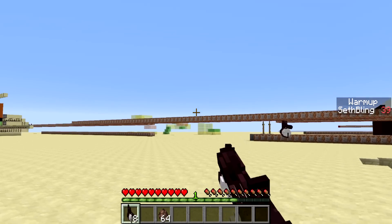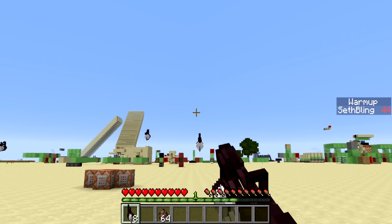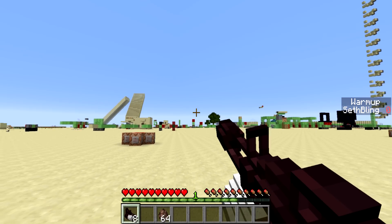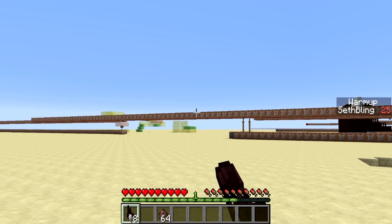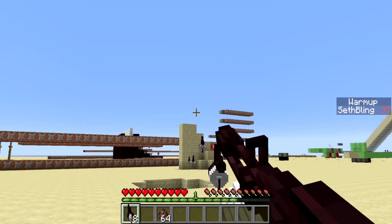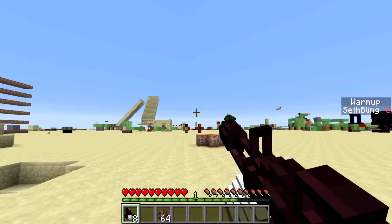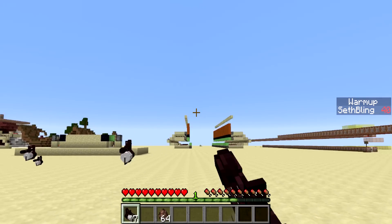So as the warm-up score goes higher, it plays the sound at a higher pitch. The sound you're hearing just from the minigun warming up — that sound is the iron golem death sound, just playing at different pitches. You probably can't even recognize it. And then the sound from the machine gun part is the bow hit sound. Playing it in a weird way makes it kind of hard to recognize those sounds — I couldn't tell you this was the bow hit sound if you asked me.